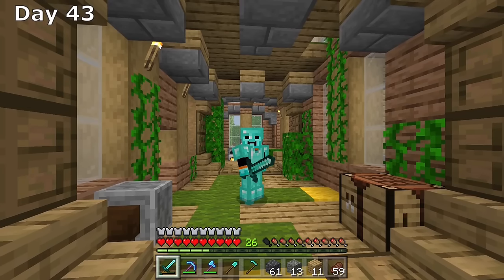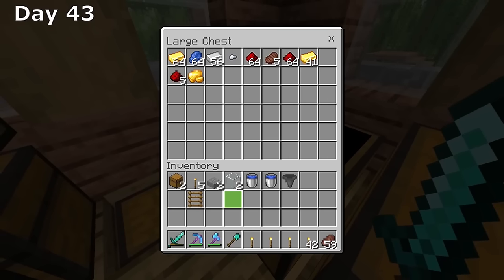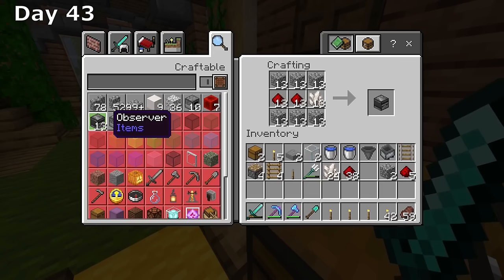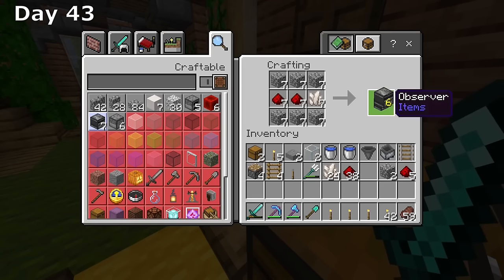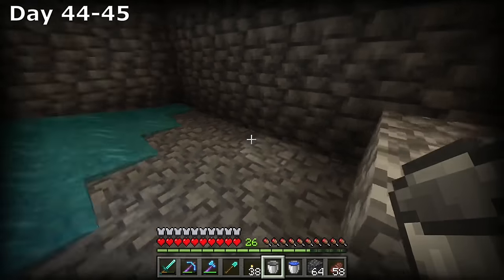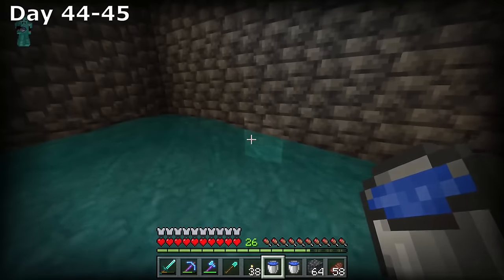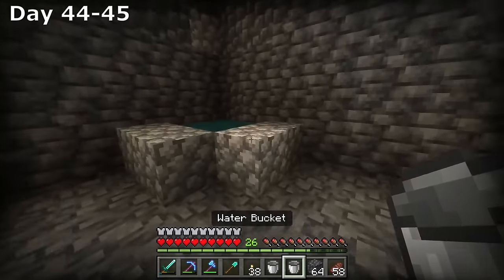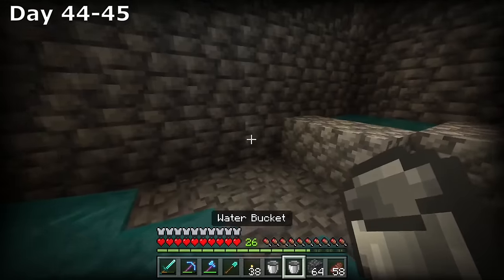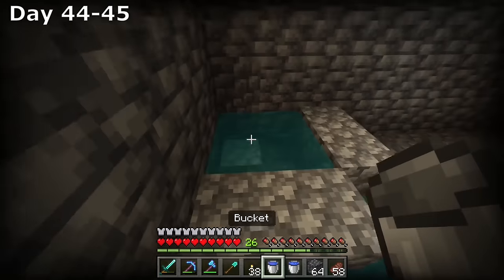With our now 38 diamonds, I created a full set of diamond armor and a full set of diamond tools. On day 43, we have accomplished our first goal. The next thing I wanted to do was complete another goal and turn our spider spawner into a spider XP farm. I got together everything I'd need, went down to the spawner, and got building. If you want to know how to build the exact same XP farm, head over to JCPlays — I'll have a link in the description.